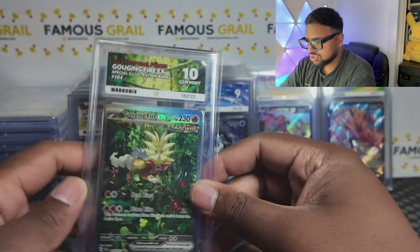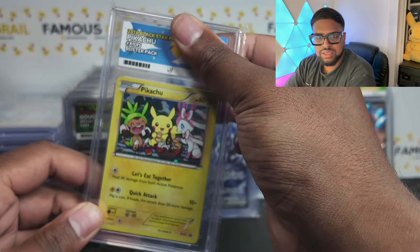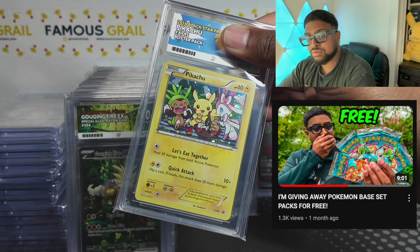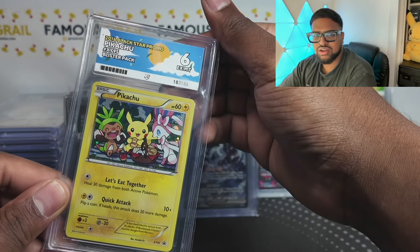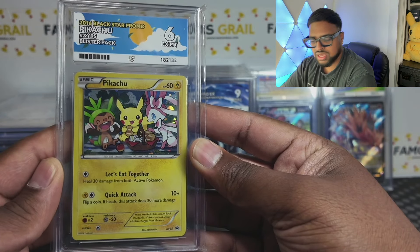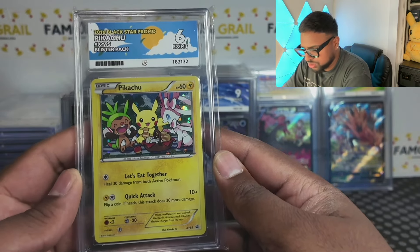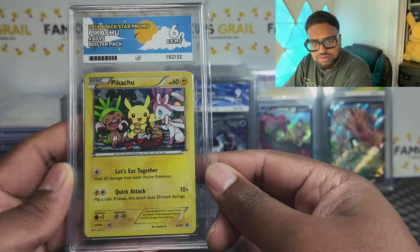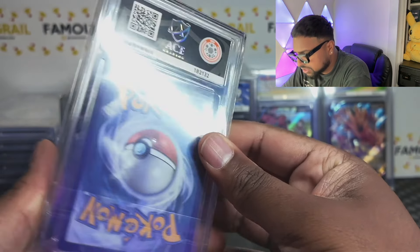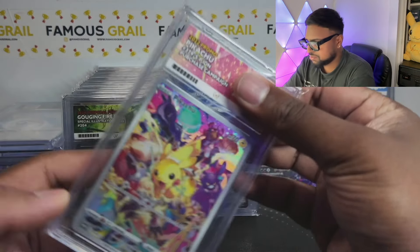This next one is a bit random — not a SAR. I picked up this card at a card house, I think for when I was buying some stuff for stock. It got a six — not great. They did me a deal, and because there's an Ace label option I thought I'd just get it graded. It's a blister promo from the XY era. I knew the corners were bad, was hoping for a seven or eight, but six it is.